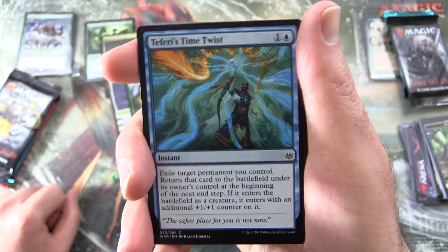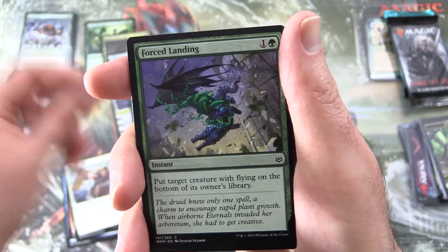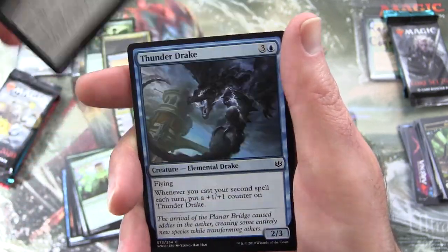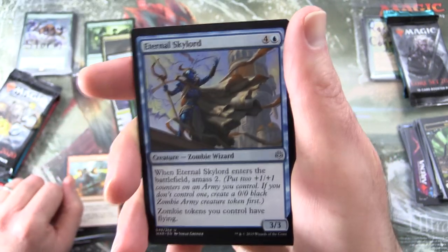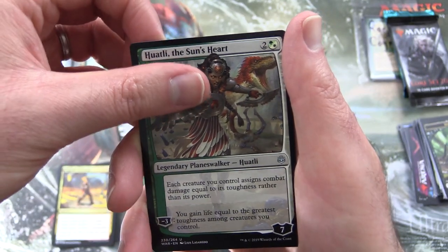Next up, War of the Spark. We have Teferi's Time Twist, Uprooted Invader, Bulwark Giant, Forced Landing, Vampire Opportunist, Mana Geode, Pollenbright Druid, Davriel Shadowfuge, Thunderdrake, and Sarkhan's Catharsis. Also uncommon's Eternal Skylord, Angrath's Rampage, and Watchwolf the Sun's Heart.